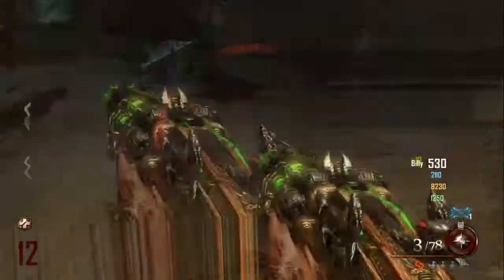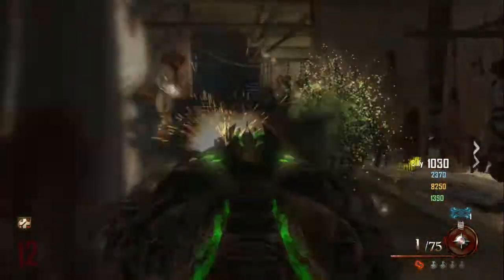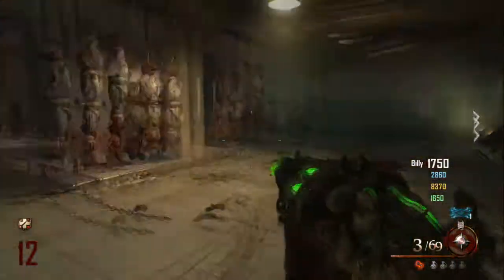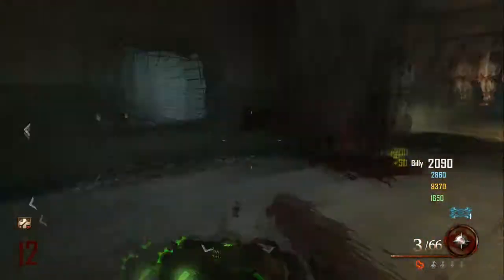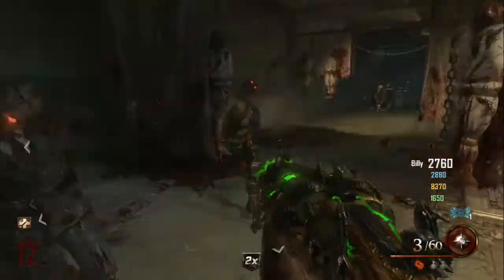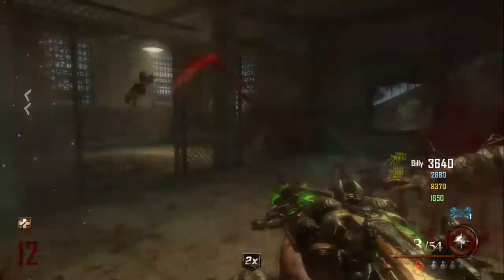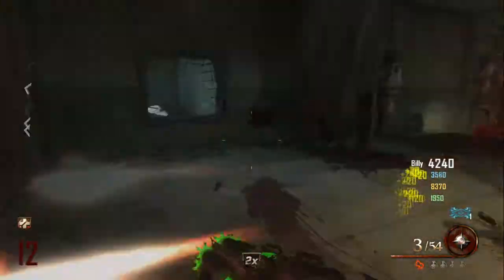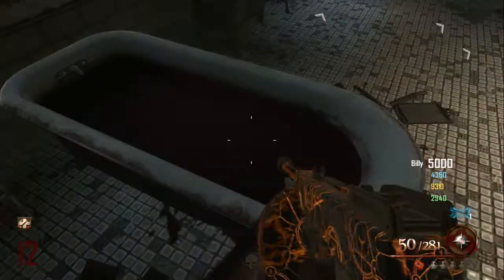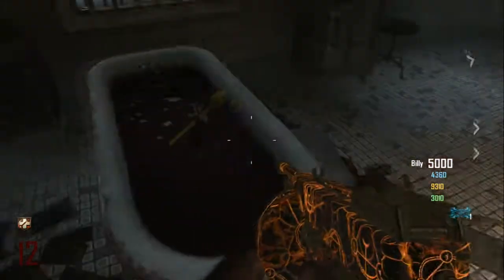Once you're done killing, you're going to hear a laugh. Once you hear the laugh, you know you're good. Go back up to the tub, hold X again, and you'll see something come up — it'll give you the golden spork.